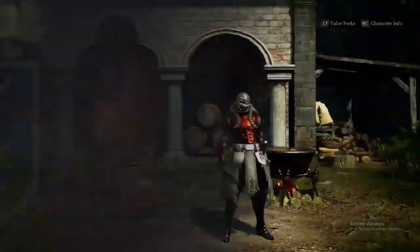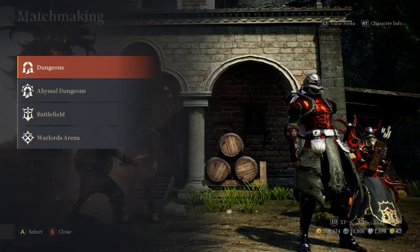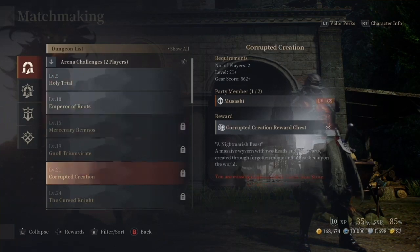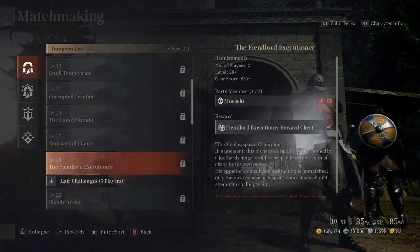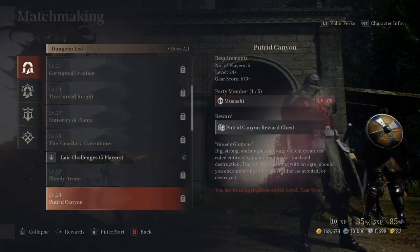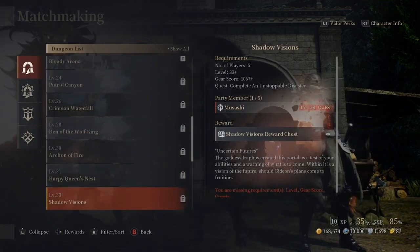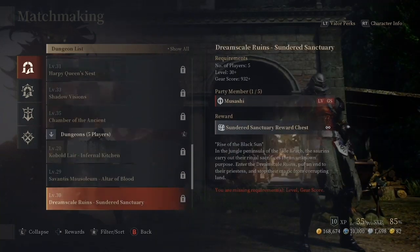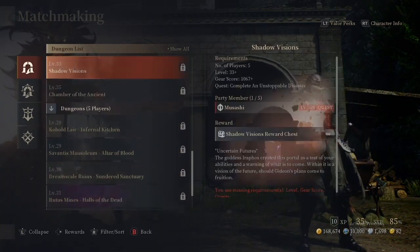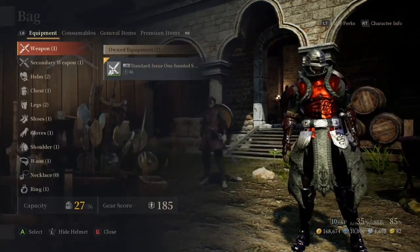I'm going to start with some simple things such as the menus. Matchmaking is where you're going to come to find your dungeons, instances, and things like that. You have little two-man trials — basically two-man fights where it's you and a partner versus a boss. You have your five-man dungeons, which are five-man instances with probably a couple of bosses. And then you also have your lairs, which I'm guessing is a more advanced version of a dungeon. Every single dungeon in the game has a gear score requirement, and your gear score can be found by simply looking in your bag.